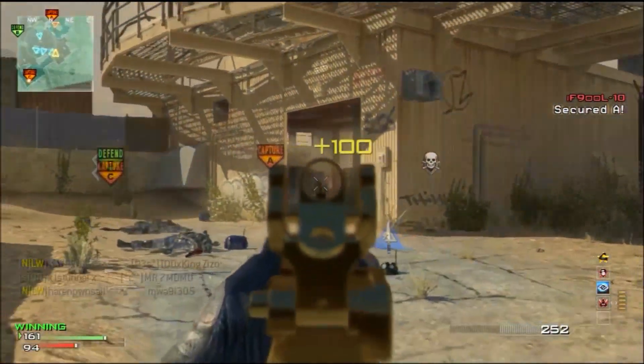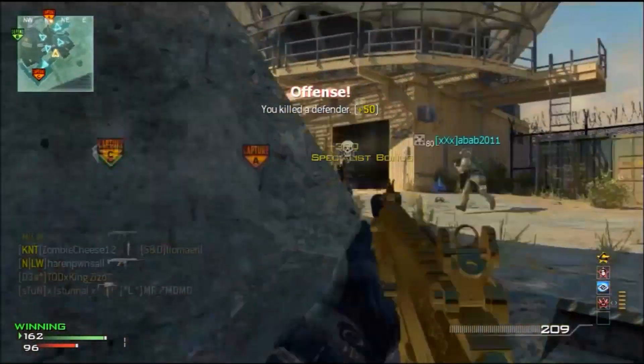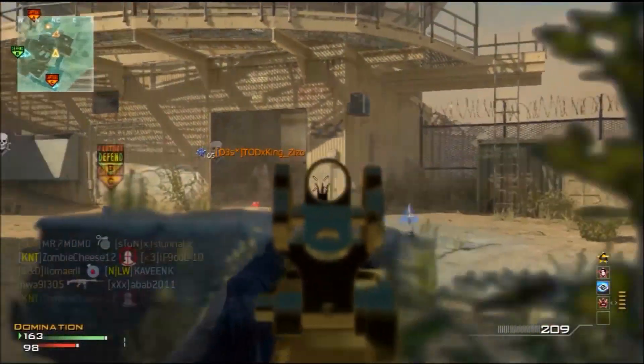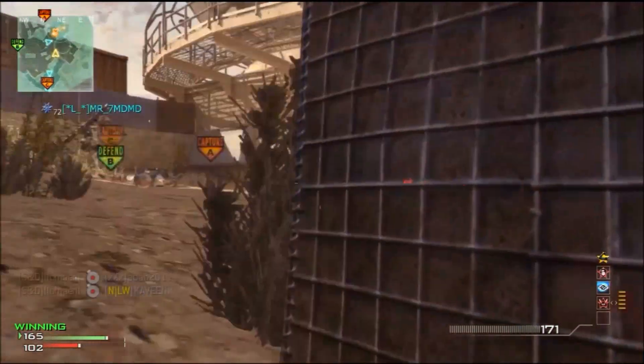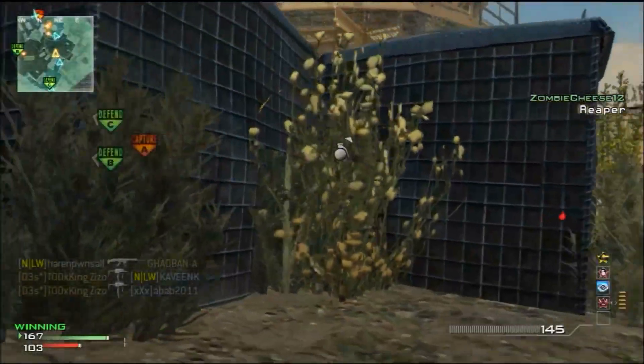Blind Eye so that the helicopters can't kill me when I'm close to my specialist bonus, and Blast Shield because whenever I play on Dome I always get grenaded or claymored — claymores mainly. And there's the claymore right there on the floor, you can see it with Sitrep — oh no that's Portable Radar — but that always happens to me, that's why I'm using Blast Shield.